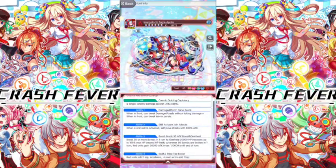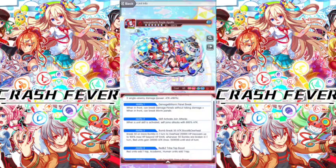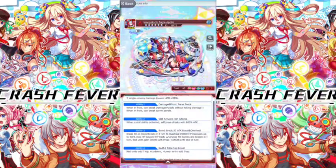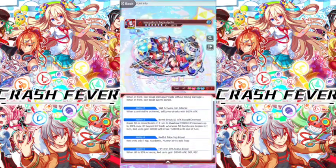C-skill: Cosmic Guiding Captain Nesi — two single enemy damage, power attack times 180%. Ability one is damage and worm handle break. Ability two: when a unit skill is activated, self joint attack with 800% of attack.